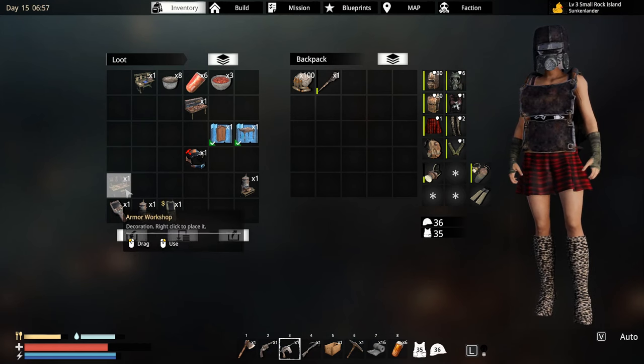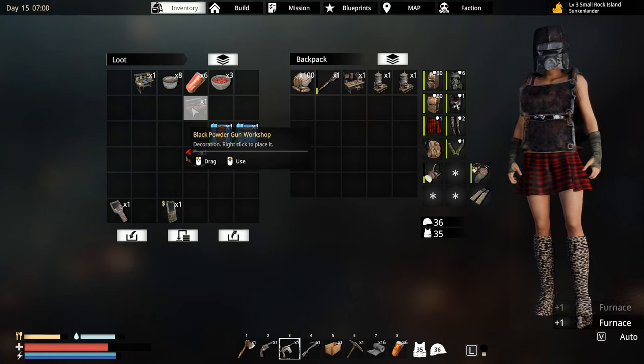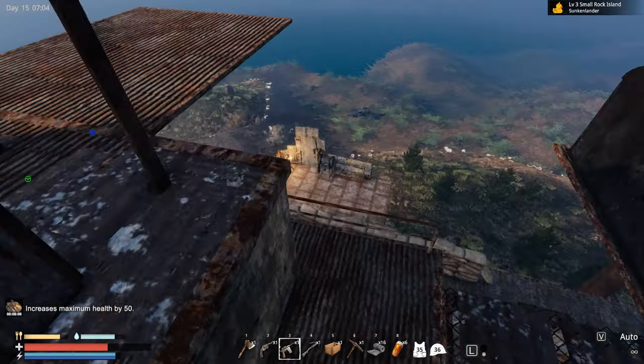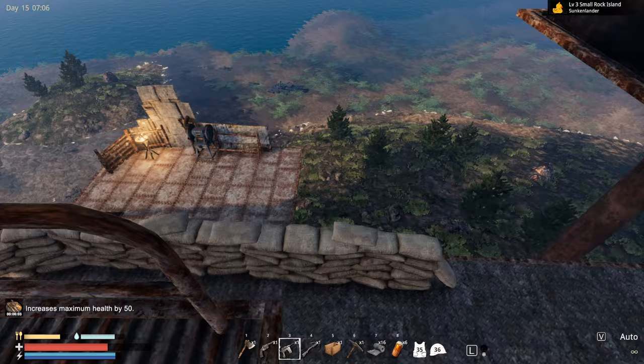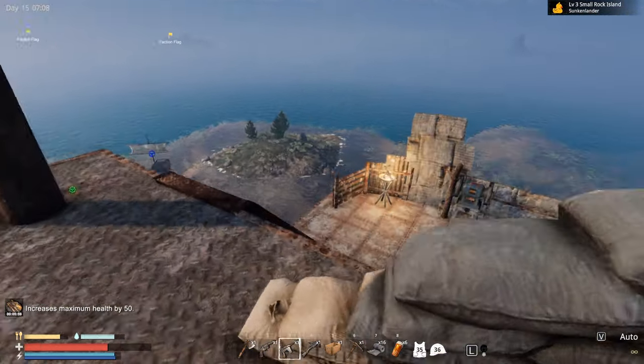We do have an armor workshop — let's just take this out, take a couple of furnaces out, and all this research table stuff. Let's just try to make something. I think we're gonna start with the kitchen.